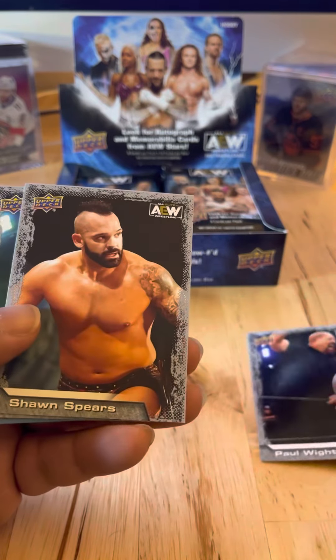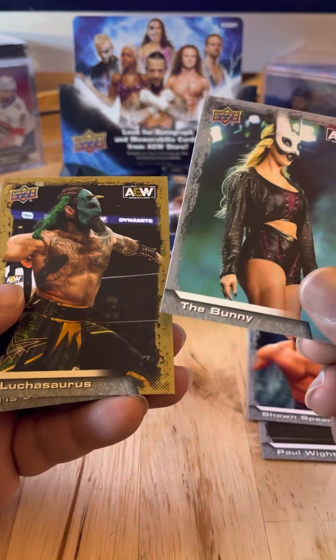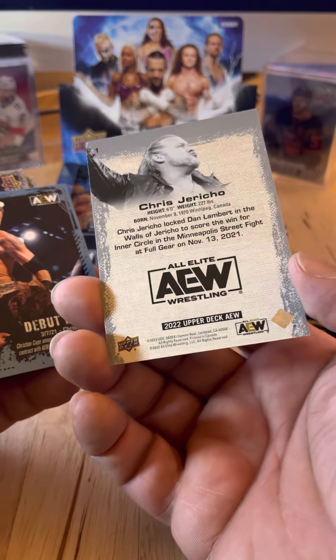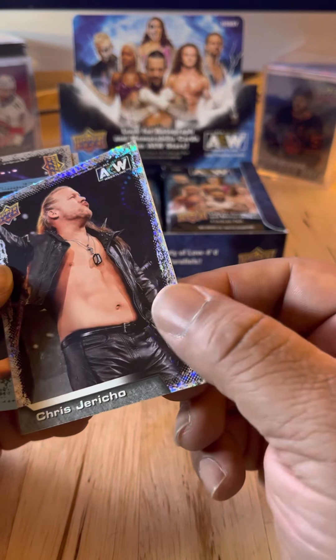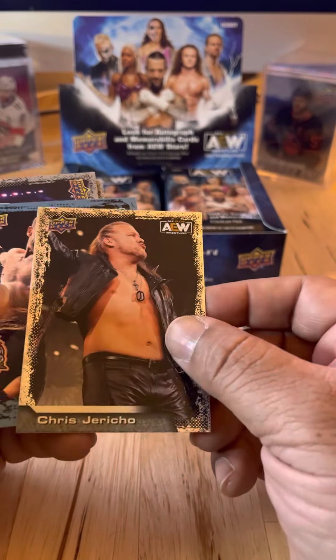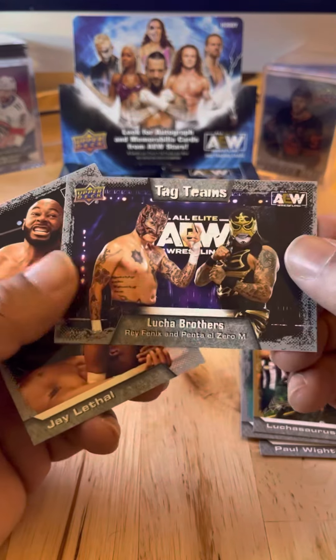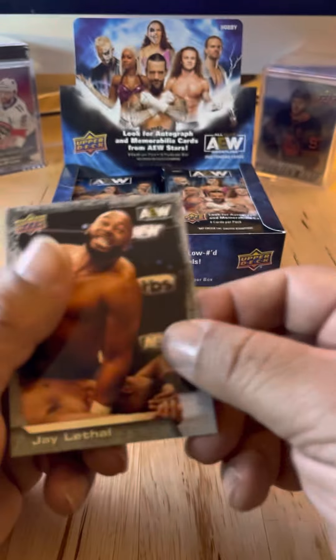Paul White, Sean Spears, The Bunny, Luchasaurus, Chris Jericho. There's a little hologram — we'll look up what those are later. Debut Dates: Christian Cage. Tag Teams: The Lucha Brothers. And Jay Lethal.